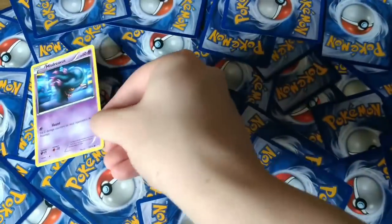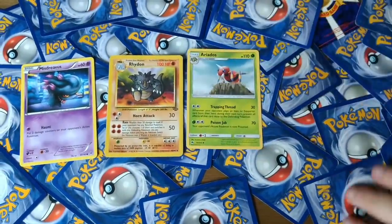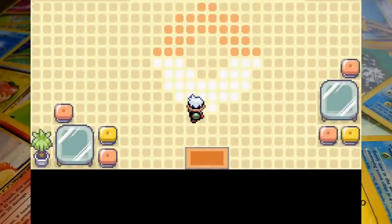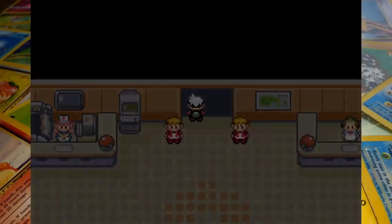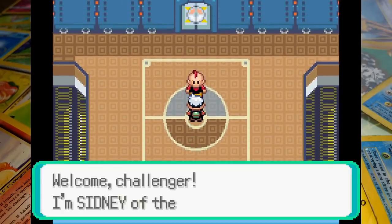We're going to be using the team of Misdreavus, Rhydon, Ariados, Kabuto, and Squirtle. Bit of a mixed bag. A Ghost-type certainly wasn't what I wanted but we do have a decent bug in the shape of Ariados. We will be limited to just the base 20 power Leech Life as far as attacks go, but it's something at least.